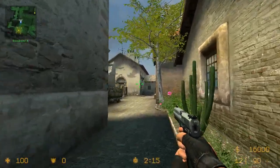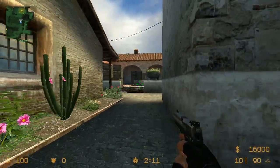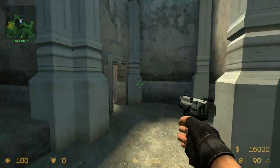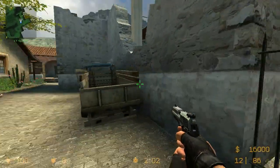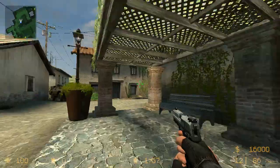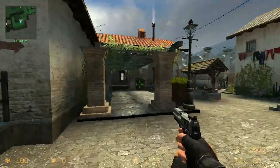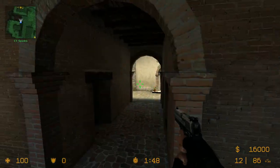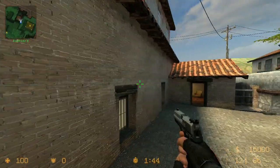This is called Main — people coming through Main will call that. This is CT Spawn over here. This is called Construction, being as it's got these construction lights here. This is Truck — people play behind this thing right here. Back here is Spawn. This is like a rotate position for CTs. This is called Archside Mid because there's this arch here.